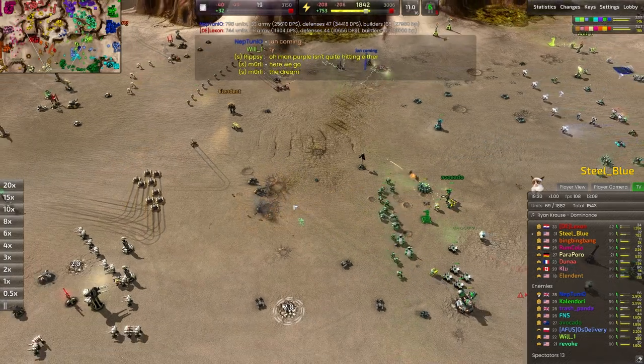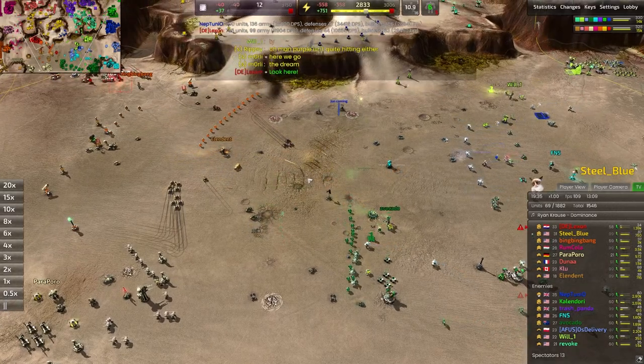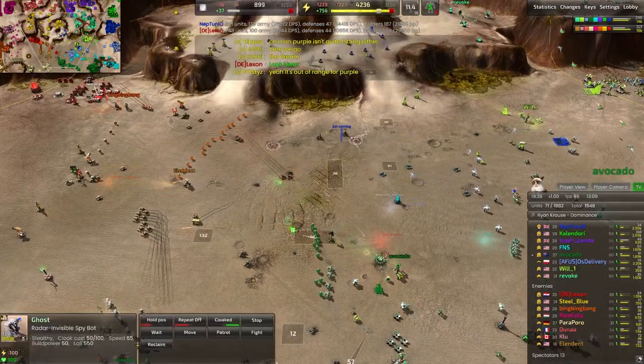They're kind of APM intensive because you can definitely lose them on the front line by not paying attention — they accidentally walk into an enemy. But if you have the resources to micromanage them, they can be tremendously devastating.